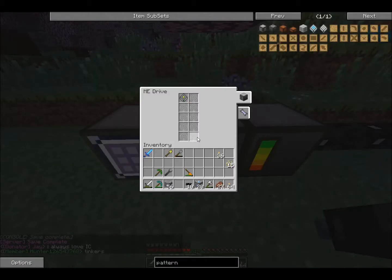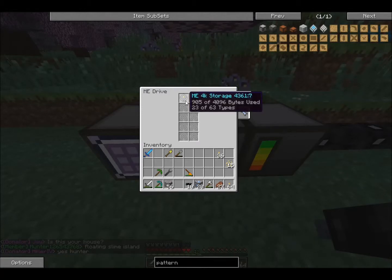So this is an ME drive. This is basically a storage device for your hard drives. With the Applied Energistics Network, or the AE network as I'll call it from now on, what it does is it takes tangible items — so like cobblestone, dirt, anything you can put in your inventory — and it converts them into digital data. The item basically gets destroyed and digitized. Think of it like a Star Trek replicator. These little hard drives in here are actually storing your inventory. Right now you can see I'm using about a quarter of my disk space, and 23 out of 63 individual types of things I can store. The number of bytes used varies from item to item, but it's basically an indication of effectively how much you're storing.